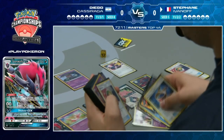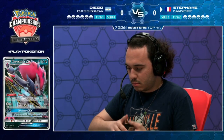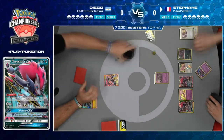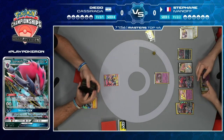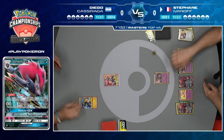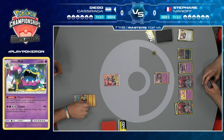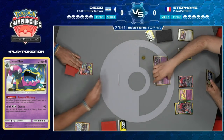A Communication puts away the Persian - and there it is, the Alolan Muk! This shuts down Diego's Dedenne GX ability, Tapu Lele's Wonder Tag, and his Jirachis. A DCE is attached to the Zoroark, Alolan Muk comes onto the field saying no Basic Pokemon have abilities. Diego top-decks the Marshadow but can't use it effectively with Alolan Muk on the field.